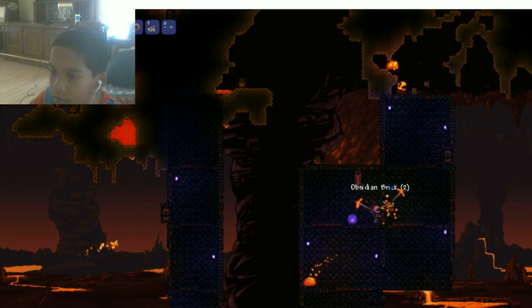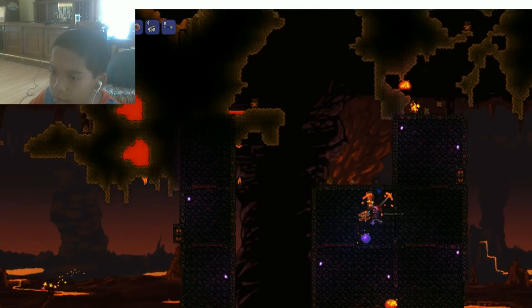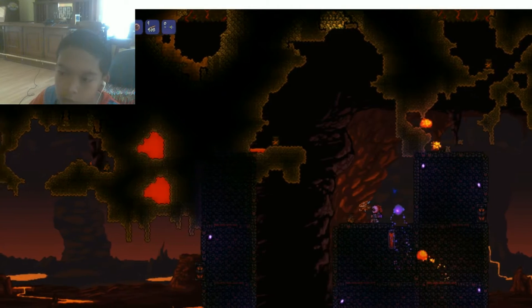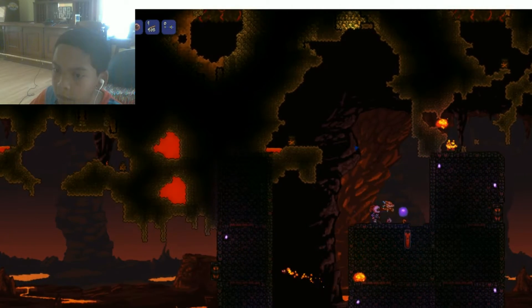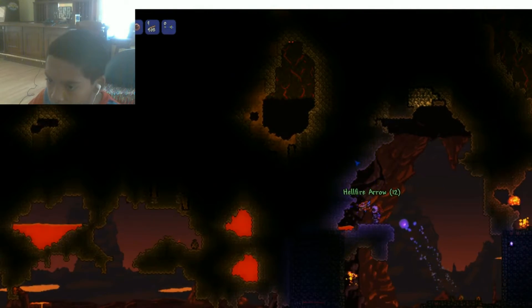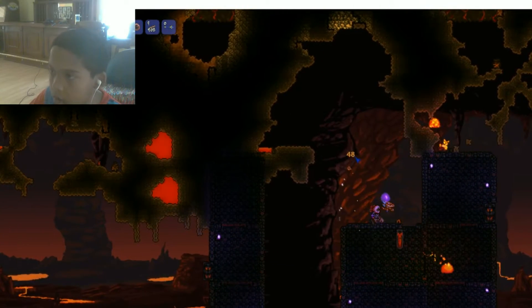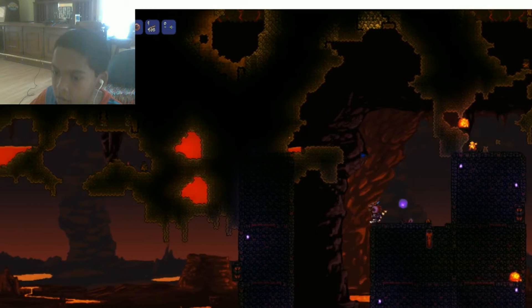Is that a fire imp? Please don't be a fire imp. Okay it's not a fire imp, it's a fire bat I think. Why are you giving me torches and arrows? I'm going to die — nope, okay good. I'm going to slowly heal.